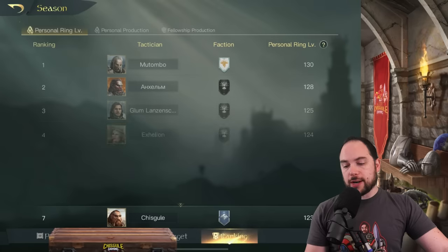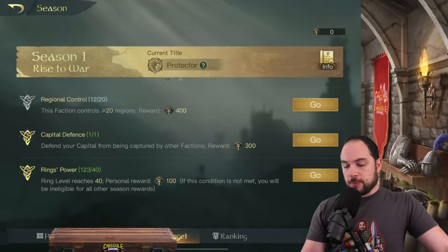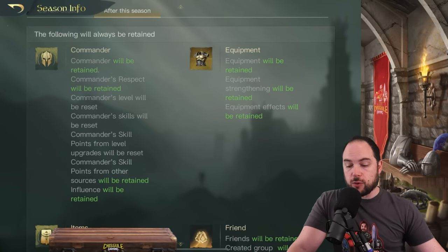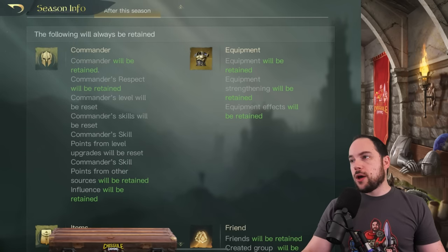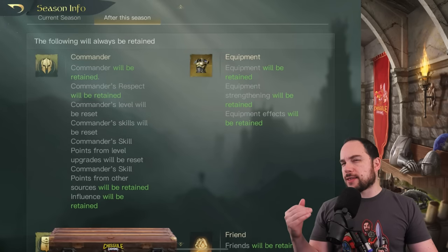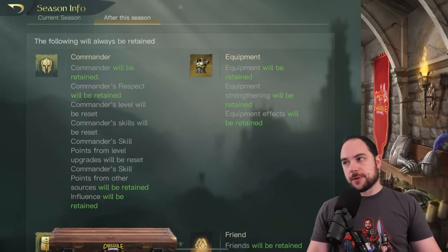It's worth pointing out that over time, a pay-to-win player is going to get a lot of advantage. At the end of a season, there's only so many things you take with you — basically your commanders and your equipment. Your tiles all get reset; pretty much everything gets reset, even your commander levels. So it's important to keep in mind that as a free-to-play player, using gems to boost your commanders is really important, because if you're not doing that, over time you will fall so far behind on commanders that it's going to be really tough to keep up.